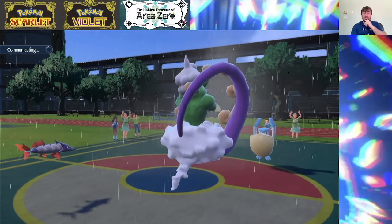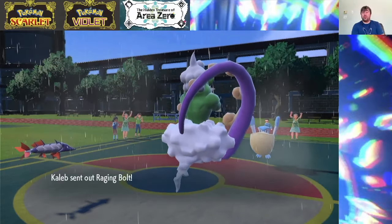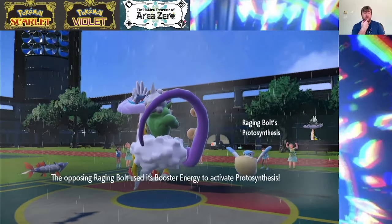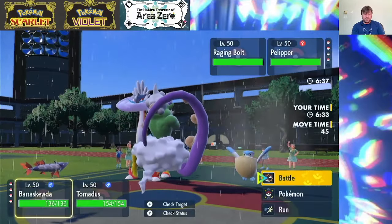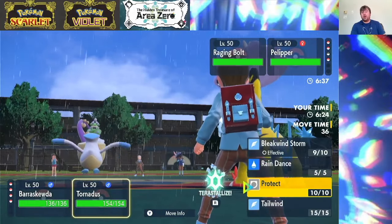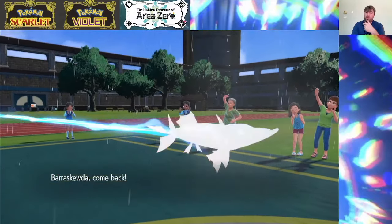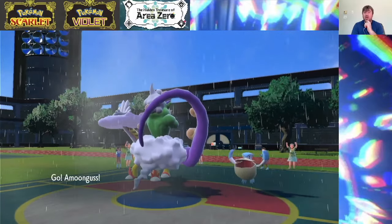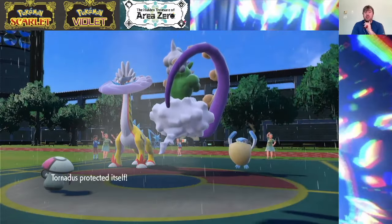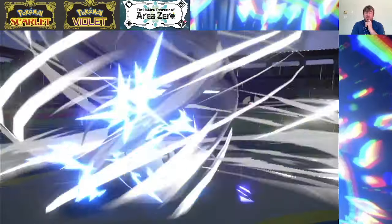Let's see what my opponent brings out — I might just want to stay locked into Close Combat. Baraskewda is frail to begin with, so I don't have to worry about questioning if we're going to live a hit — it's going to go down. Booster energy Raging Bolt. Thunderclap is actually a little spooky, so I think what we'll do is pivot into Amoongus. I'm not sure if I want to Tailwind or Protect — I kind of want to scout. They did go for the Thunderclap. It failed, so that was probably targeting the Baraskewda slot.